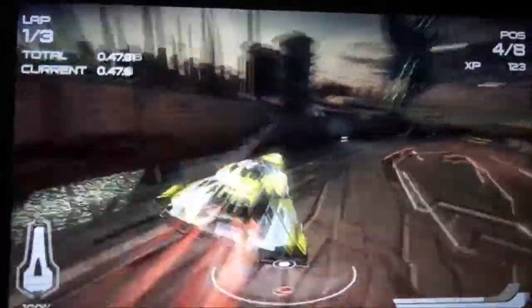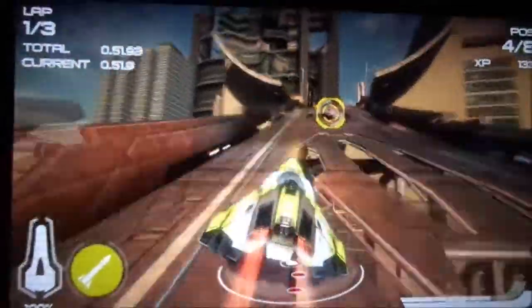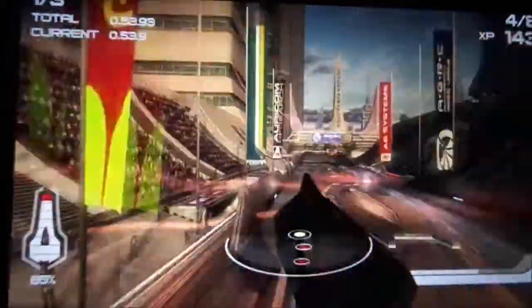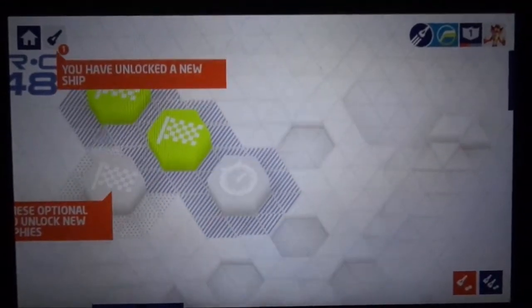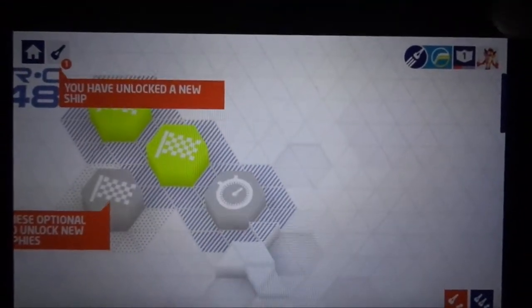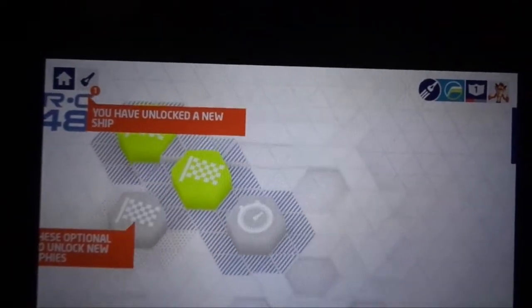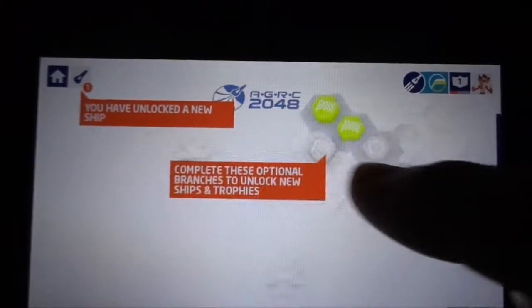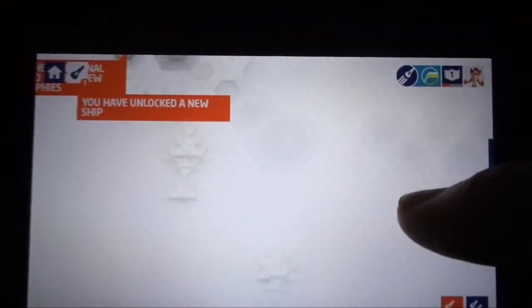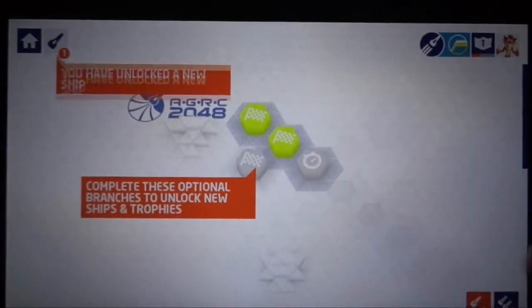You can see visually in the background with the city and stuff — this game just looks so good, so on the PS4 it's going to look incredible. Back on the grid screen you can see your rank in the top right, and you've unlocked a new ship. You can move the grid around with your fingers. You start in 2048 and basically go through the years and the league — 2049 and then 2050.